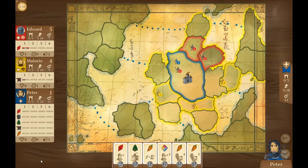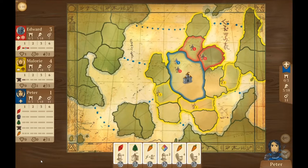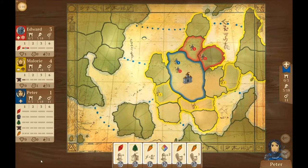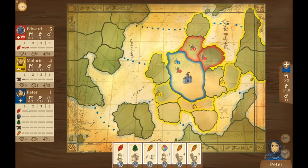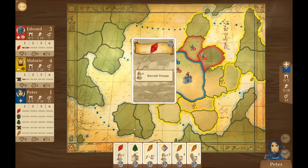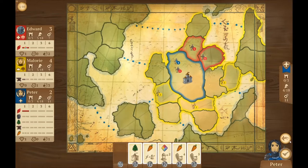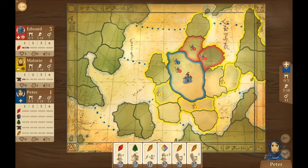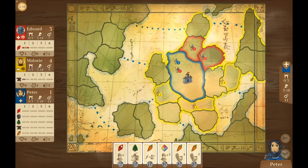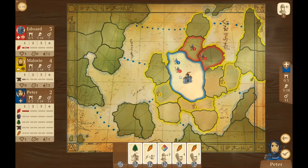Edward chose to go first himself. Now Mallory is going. On the left-hand side of the screen it looks like it's tracking all sorts of things — there's a tower symbol showing cities, with zero out of three for most of us, and troops tracked up to 18. It keeps track of your coins too: Edward's got seven left, Mallory's got nine, I've got all 11. It also tracks the items we receive.